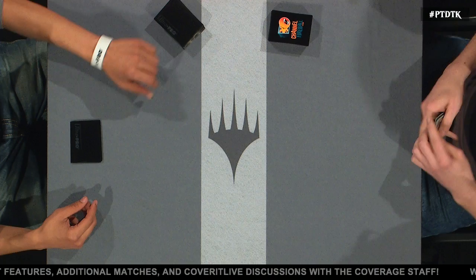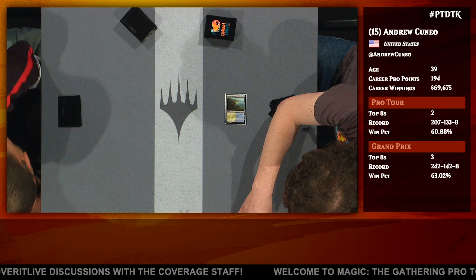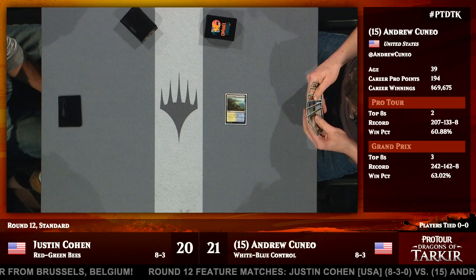Andrew Cuneo is a player known for his love of slow, ponderous control decks, and this is no change from the course. He's playing Blue-White Control here — a typical control deck with lots of counterspells and removal. He's got a couple of Ojutai ties in here, but largely staying away from the full dragon package, so he's not playing dragon reveal cards and such. Justin Cohen, on the other hand, tested with Team Ultra Pro and a lot of the Madison, Wisconsin folks. They're on what we call Red-Green Bees.